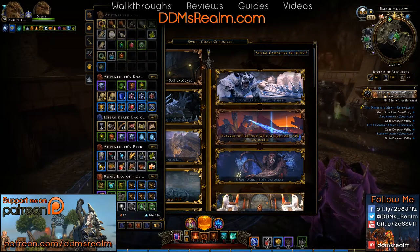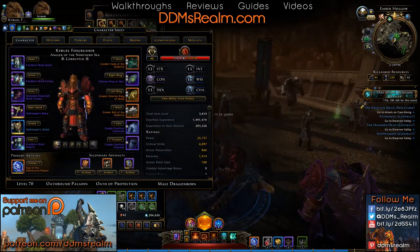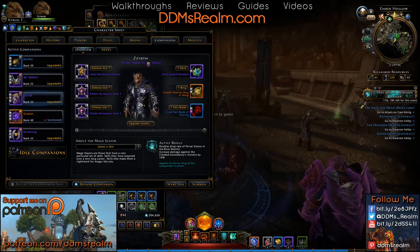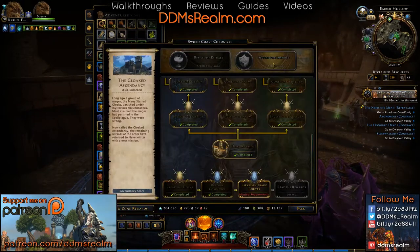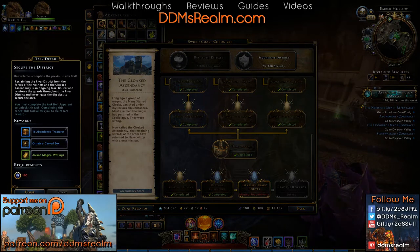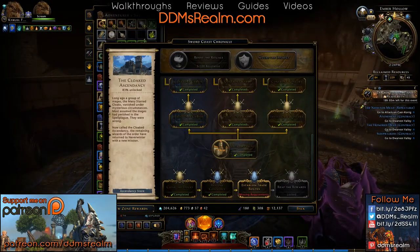You can also get these portal stones as rare drops from any of the heroic encounters around. If you have the companion Mage Slayer from the Zen Store, it'll give you an additional bonus to get portal stones from these encounters, as well as grant a 10% damage bonus when fighting these guys — pretty cool if you need portal stones. Another way to get the boxes is to complete tasks like 'Secure the District,' which gives you the ornate box, or 'Resist the Rituals.'